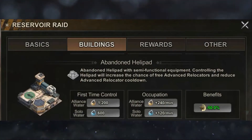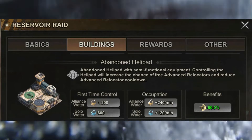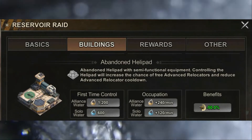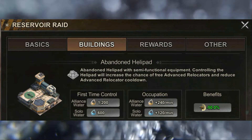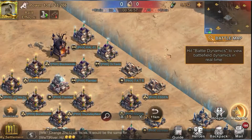Controlling the abandoned helipads gives you a buff that reduces the time you need to gain back free locators. You can also be in a safe area and reinforce from it.